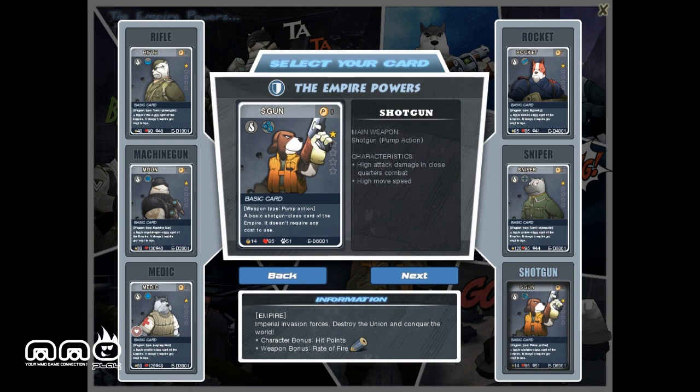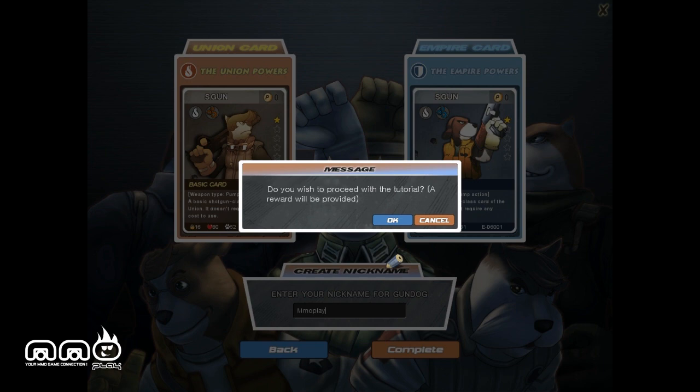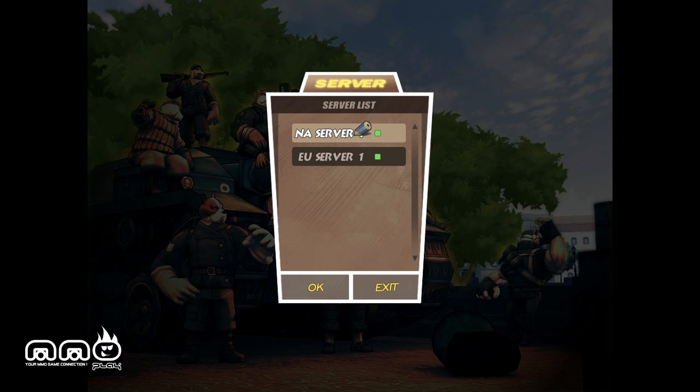So you can see one of the basics here. I'm going to take the shotgun card for both sides. I don't want to aim, so shotgun seems to be the way to go. You can see the one-star rating on it, so it's a very basic card. You can unlock others later on, which we'll look at briefly.